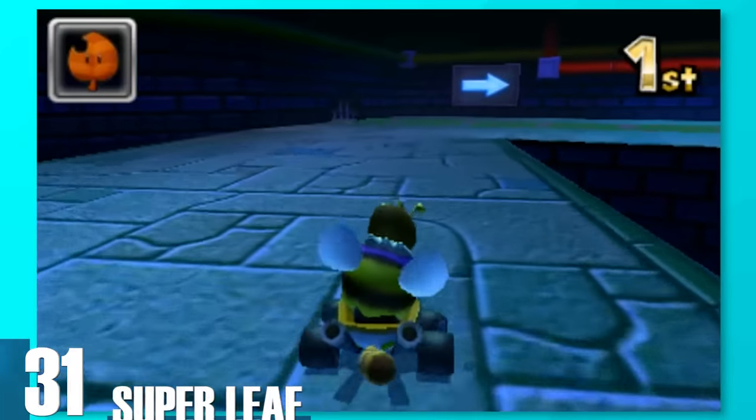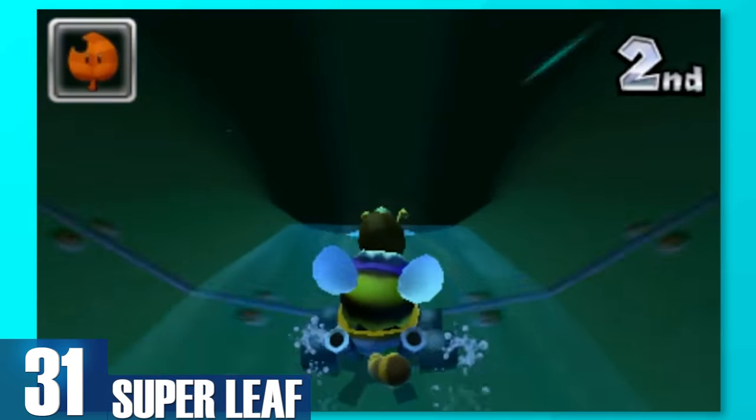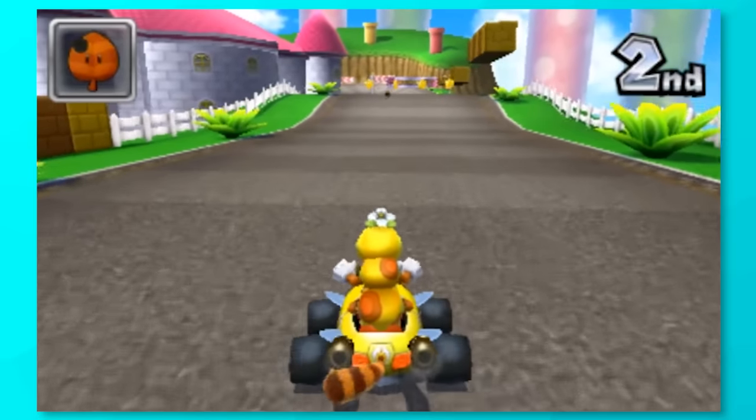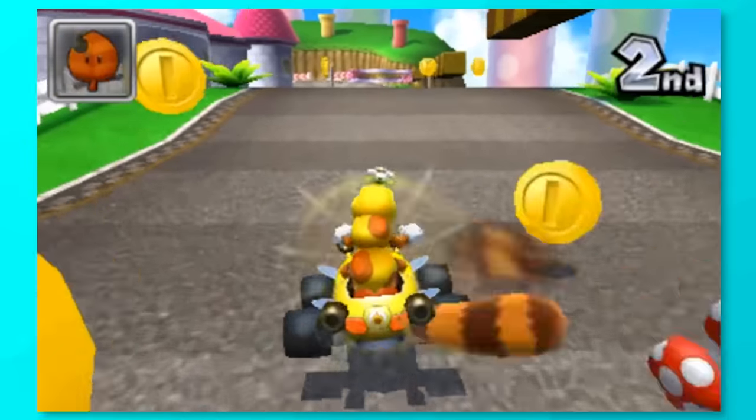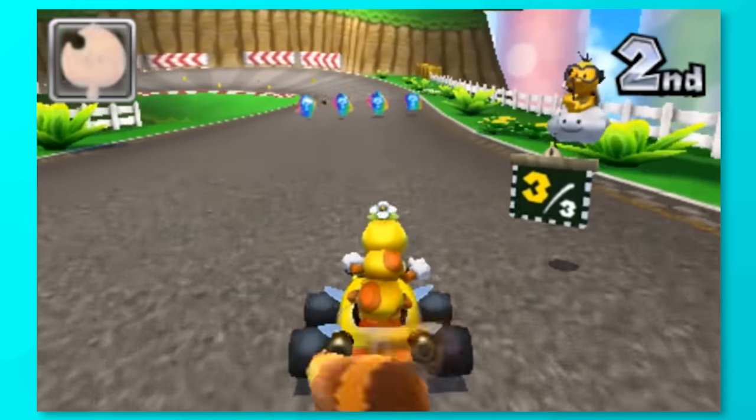31, Super Leaf. Not only does this look incredibly stupid on the kart, but it's really not that useful. Now sure, you can block shells with it and hit players from behind, but you have the time you're pressed to do that, and while you have this item, you can't pick up any others.